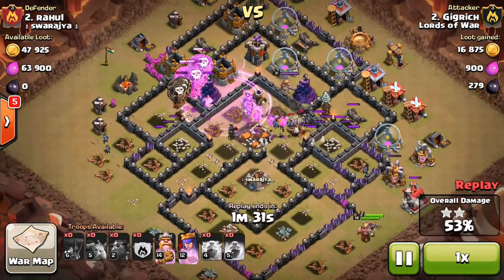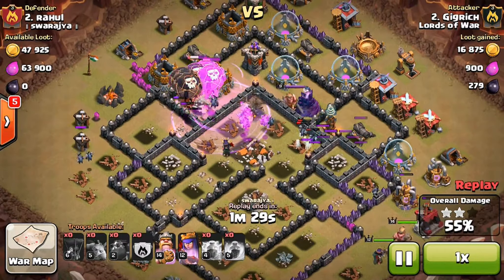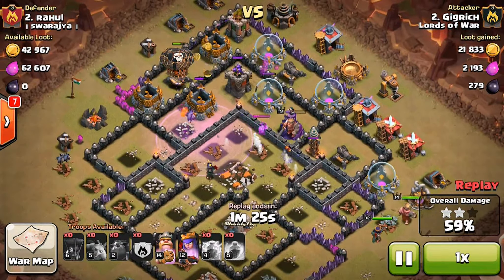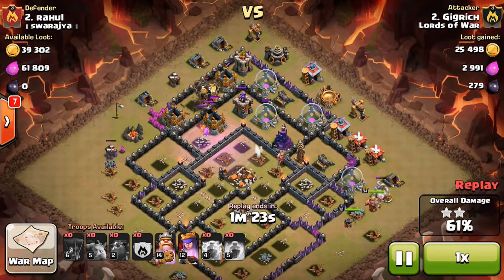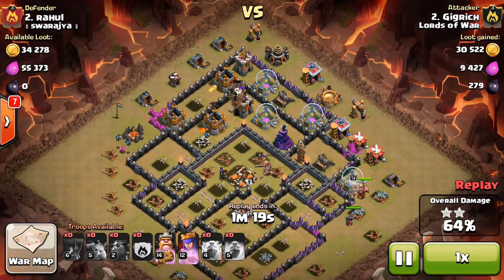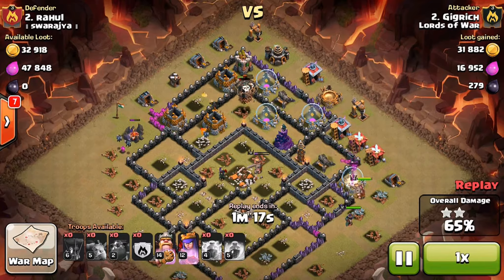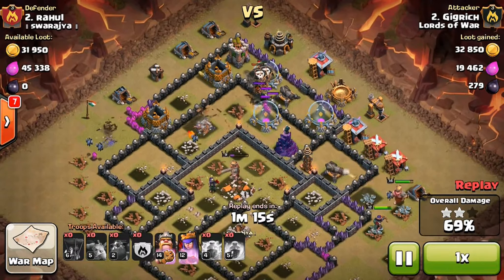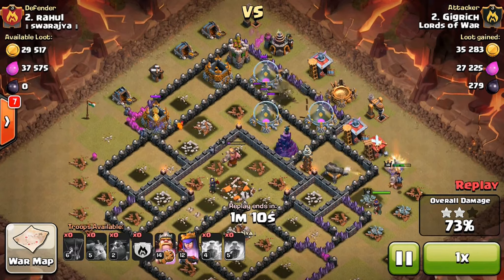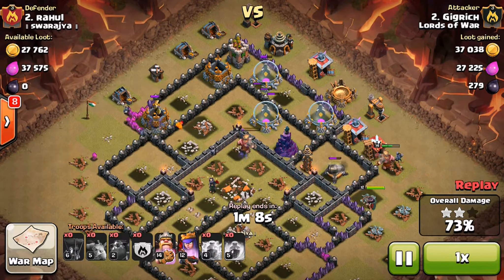There's so many guys still alive. I really didn't... I thought I was going to get it easier than I did. But then there's still a Wizard Tower left, which is deadly against Balloons. It looks so far - the reach on that Wizard Tower. I was able to get my Balloons, and that sucked. I thought I was not going to be able to get the 3-star. But let's see what happens.